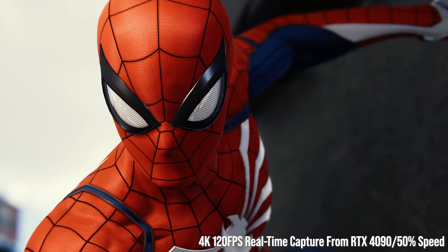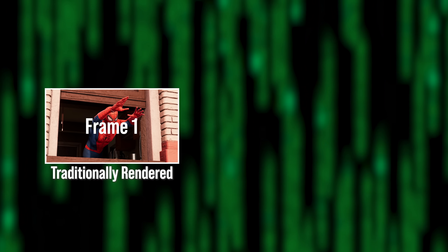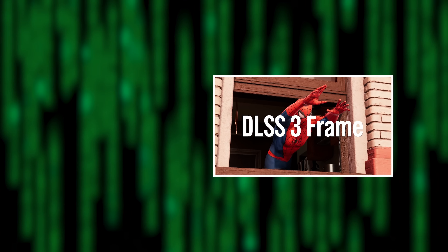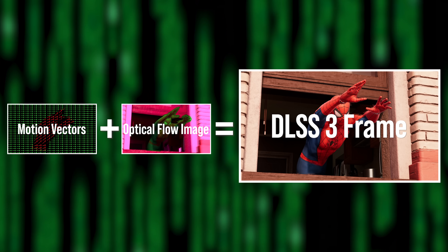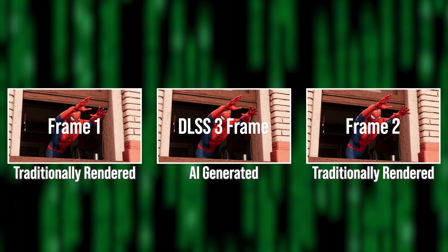Now let's go deeper on what the key DLSS 3 innovations actually are. DLSS 3's new headline technology is machine learning based frame generation. Essentially, on the GPU, two sequential frames are rendered in the traditional manner. Then DLSS 3 comes in and generates a third frame in between those two traditionally rendered frames. That third frame is generated with the help of an optical flow field describing the movement of screen pixels and image features between the two frames. The optical flow field is generated on a sub-processor in RTX 4000 GPUs called the Optical Flow Accelerator.